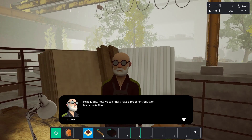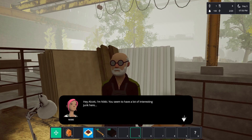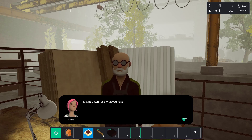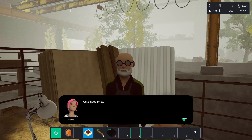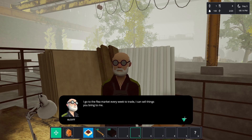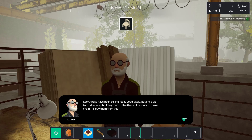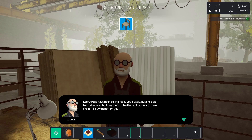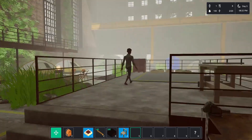I'm going to talk to this dude. Hello kiddo, now we can finally have a proper introduction - my name is Alcott. Hey Alcott, I'm Nicky - you seem to have a lot of interesting junk here. Junk? Nothing is junk if you find use for it. Sure, everything is for sale. I go to the flea market every week to trade - I can sell things you bring to me. Use these blueprints to make chairs and I'll buy them from you. Yeah, you're lucky I used to build furniture with dad. Excellent, let's build chairs!